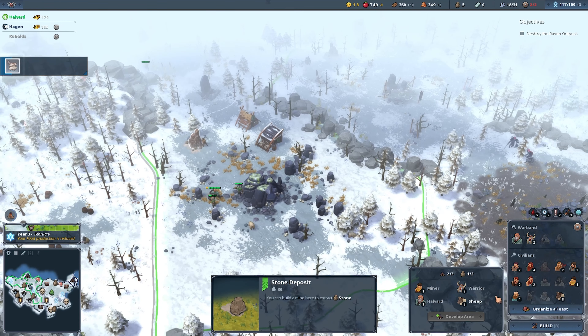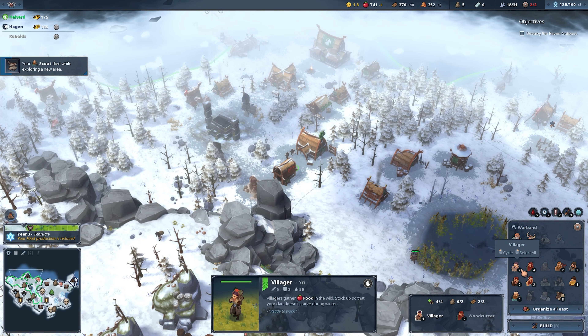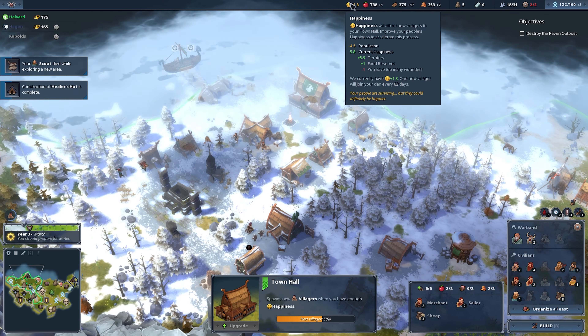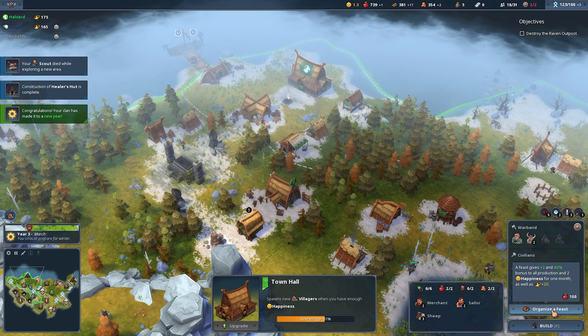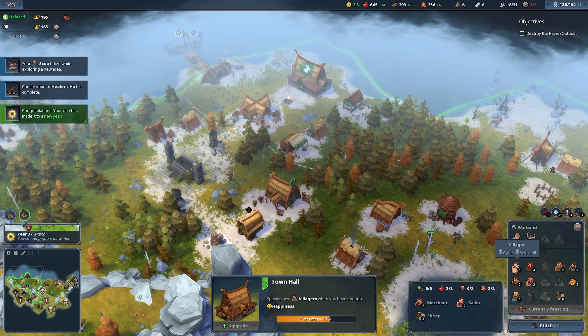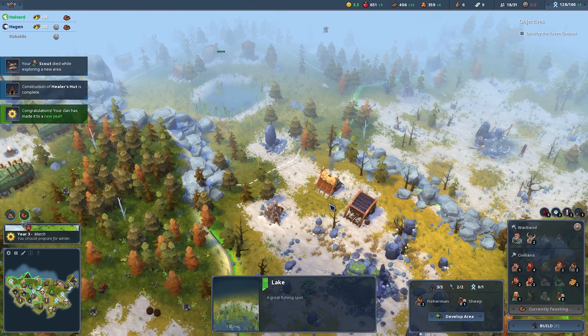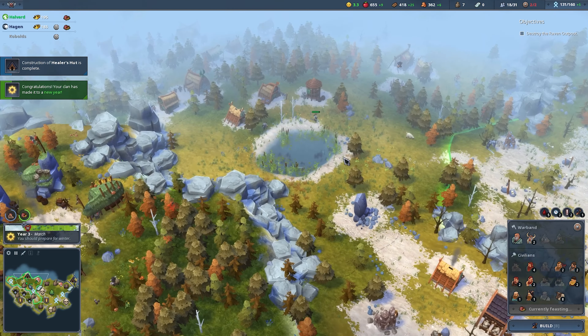A scout has died, so we need a new scout. We have a lot of houses so we can go ahead — you already got an assignment. We need more happiness, which means we can have a feast — let's go ahead and organize a feast because now we made it through the winter. You are going to be the healer. Now we should be able to — good, they are being healed.